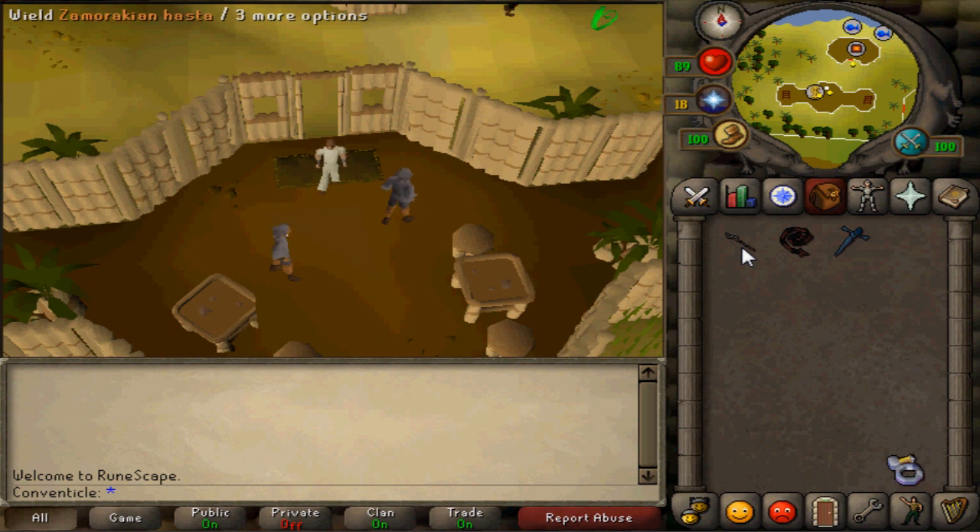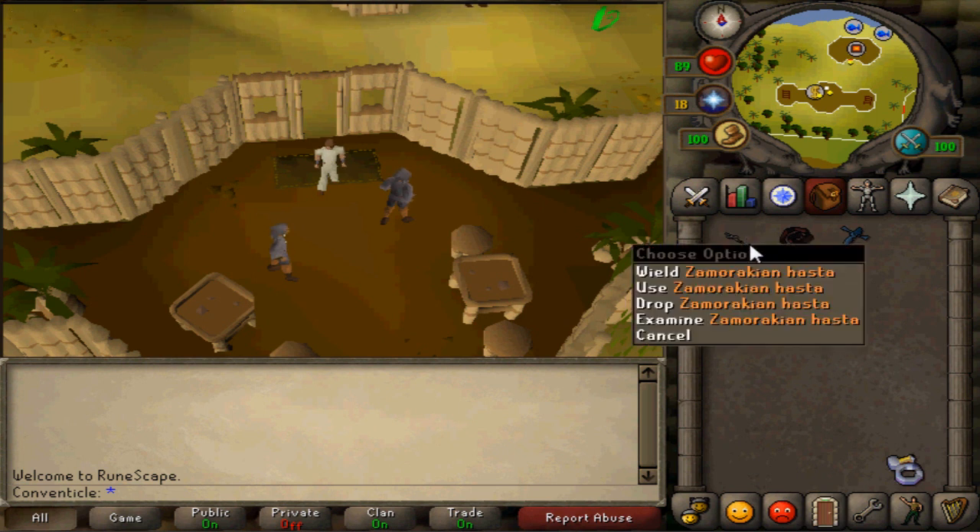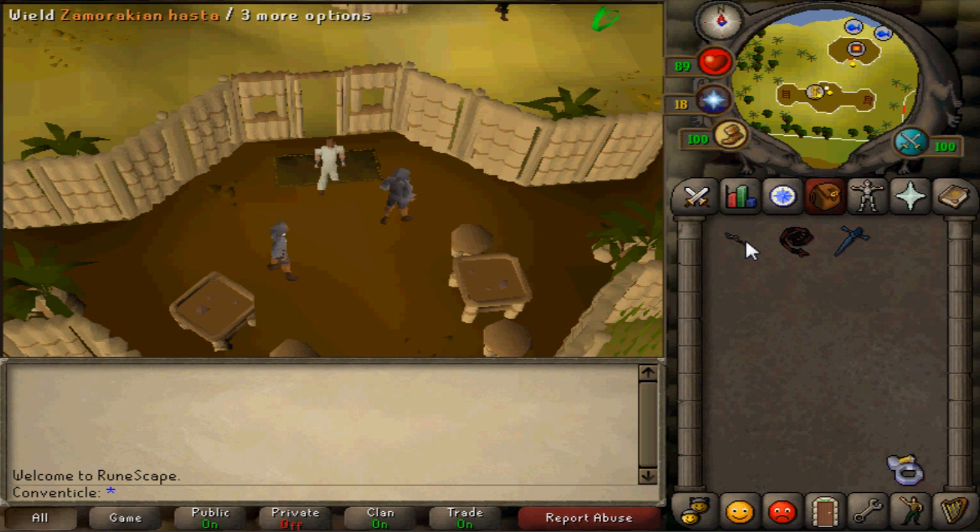Eventually you will be able to use the Zamorakian Hasta. It costs about 300,000 to make — basically you give your Zamorakian spear to Otto and pay 300,000 to turn it into a Zamorakian Hasta. The Zamorakian spear is about 4 mil at GE prices right now, and the Abyssal Whip is around 1.7 mil at the moment. So usually around 4 mil to get the spear, plus 300,000 to turn it into a Hasta.